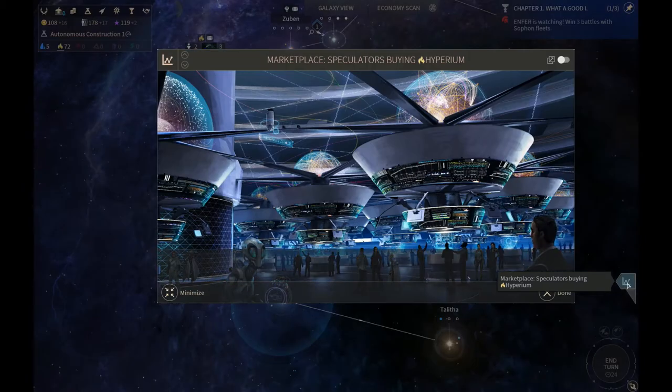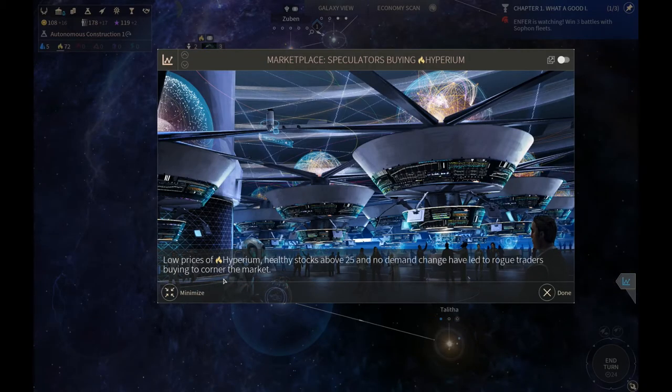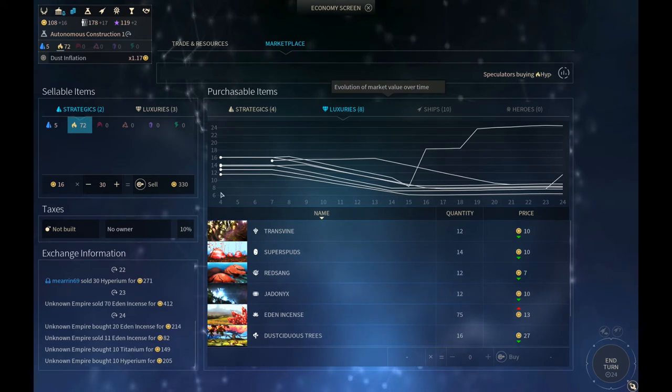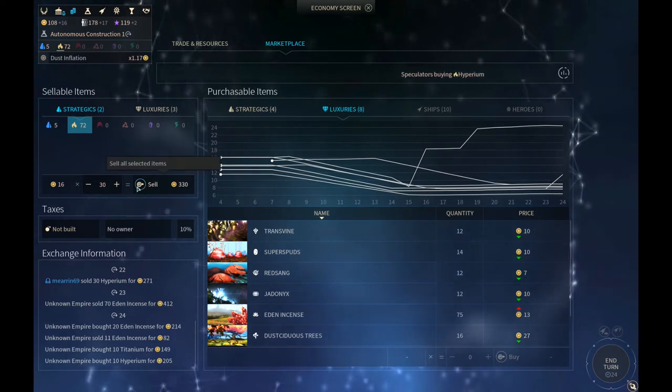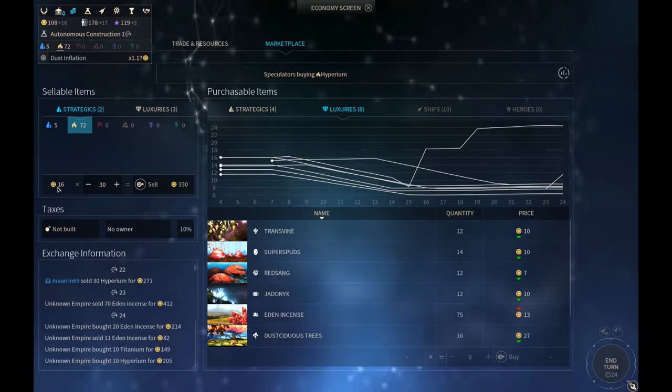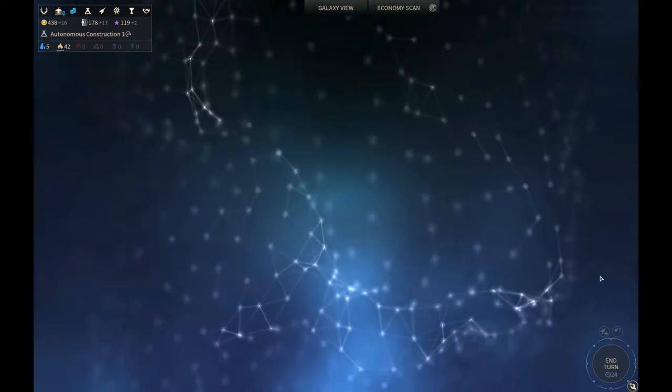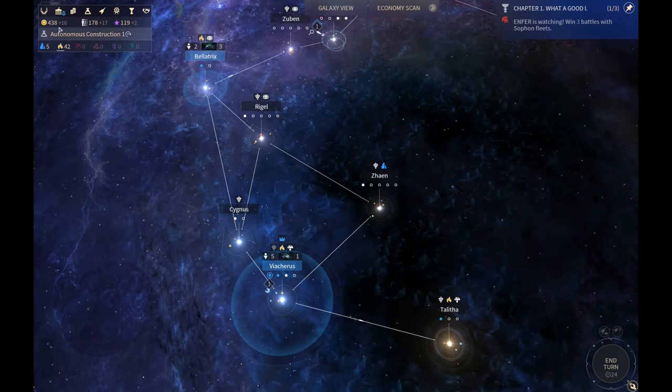Speculators are buying Hyperion — seems like a good time to sell some, right? Low prices of Hyperion, healthy stocks for $25, and no demand change have led to road traders buying to corner the market. The price is $16 per — that's actually good, we were getting $9 per before. Let's sell another 30. The price dropped to $9 after we sold — yeah, you flood the market. We made a bunch of money — we're at $538.